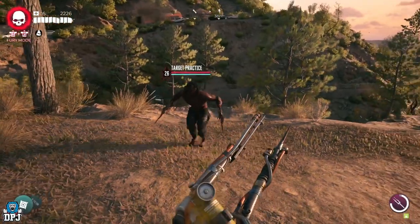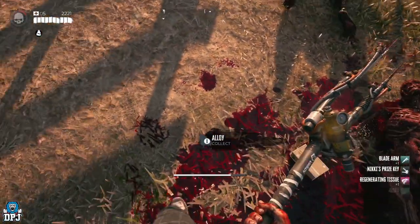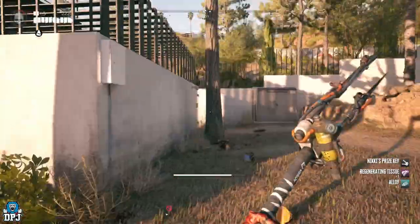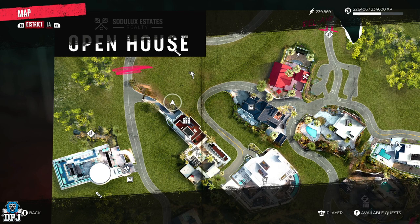Once you do, he drops Nicky's Prize Keys. From here you need to follow the path I take on screen now, up into this house and to this safe. Open the safe and you are rewarded with this amazing weapon.